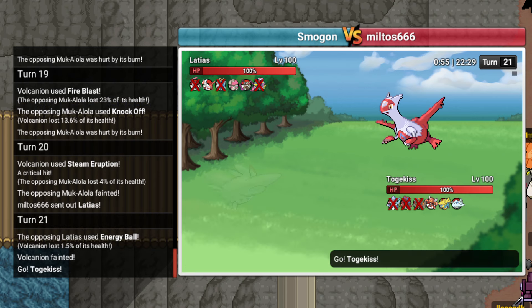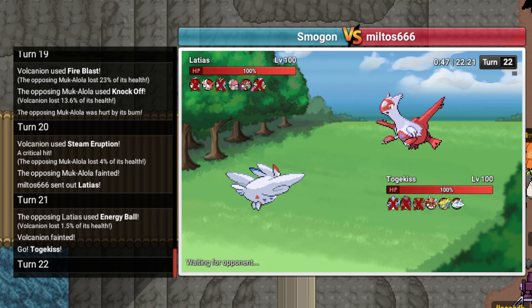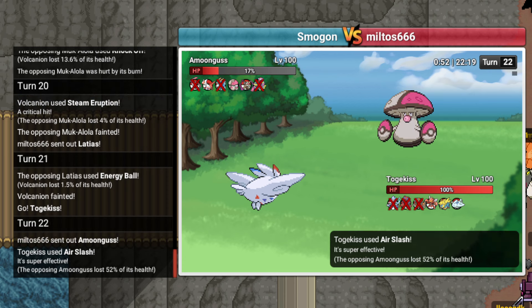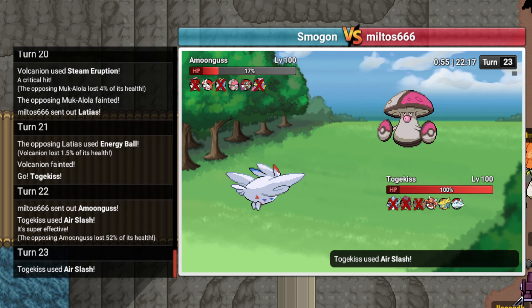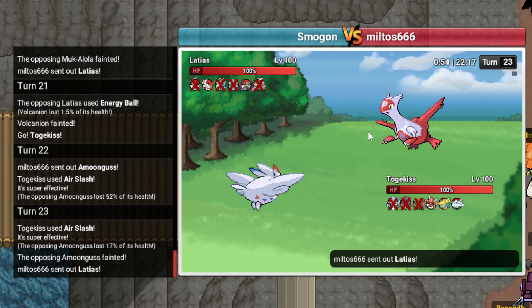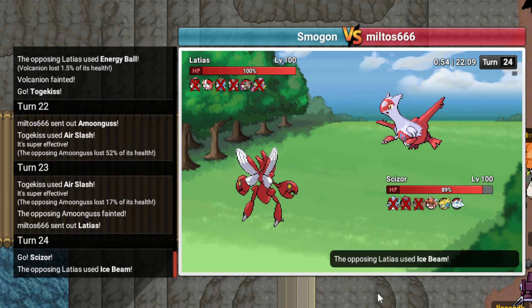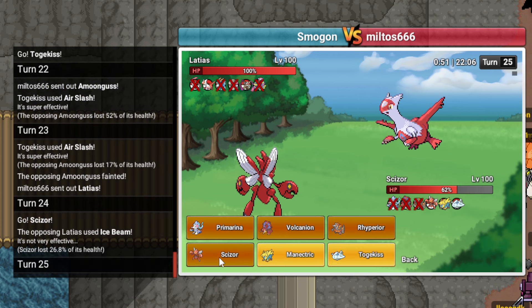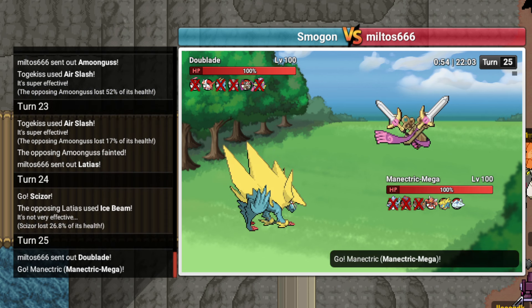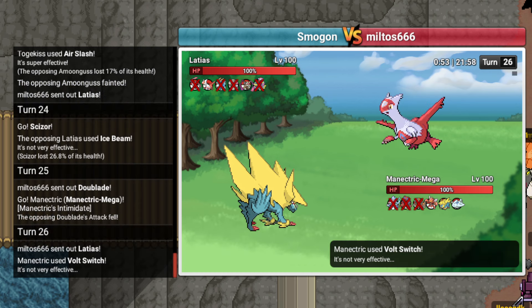I'm gonna go into my Togekiss here and click Air Slash. I want to Trick into his Doublade so bad, but like, I feel like that doesn't even do anything for me. So I'll just Air Slash. He actually goes to Amoonguss, so I'm glad I didn't click Trick because I would have gotten a Rocky Helmet. It goes to Latias - I guess I go Scizor? It's Ice Beam, it's okay. I'm gonna double into Manectric on his Doublade. I'll click Volt Switch and go back to Scizor.